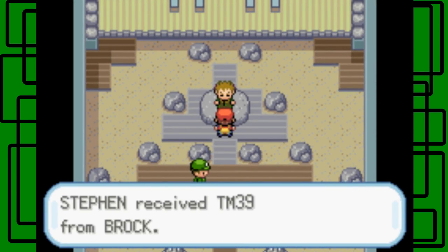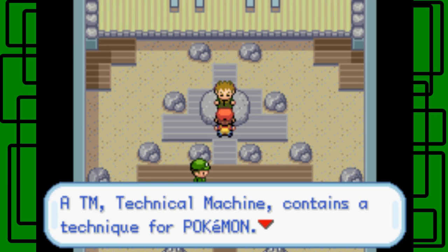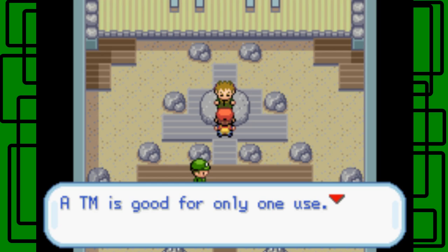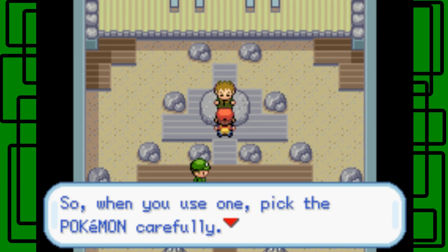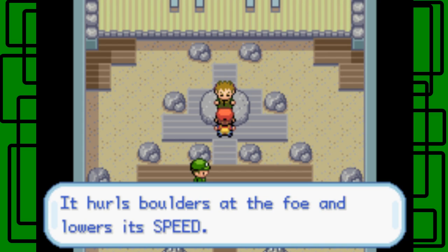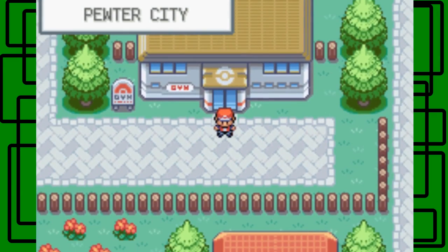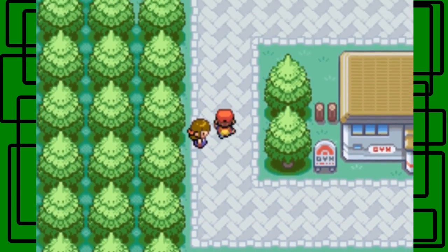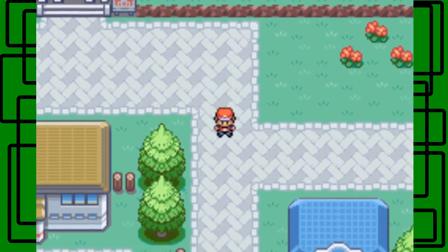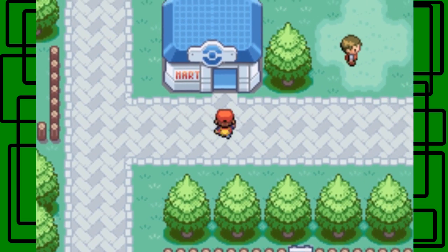Brock says: Take this with you. Steven received TM39 from Brock, which is Rock Tomb. A TM technical machine contains a technique for Pokemon — using a TM teaches the move to a Pokemon, and a TM is good for only one use, so pick the Pokemon carefully. TM39 contains Rock Tomb — it hurls boulders at the foe and lowers its speed. Note: since Black and White onward, TMs can be used as many times as you want, but in this third-generation game, you can only use TMs once.